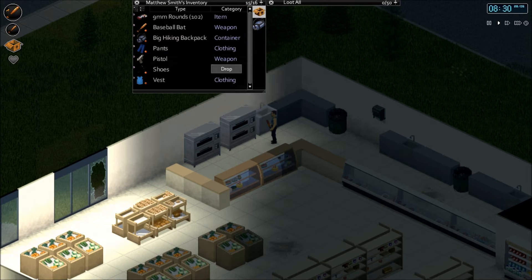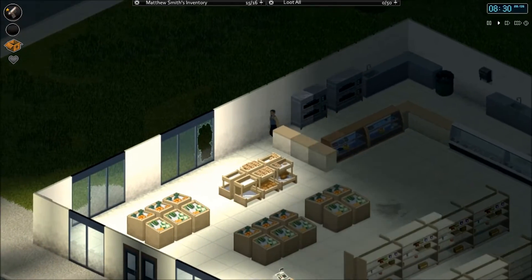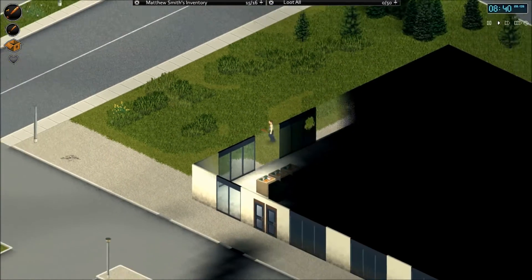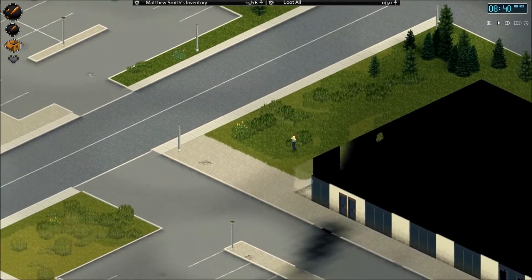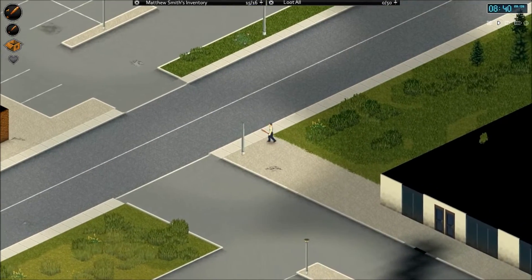We still have a good amount of rounds. If we need it, we can swap to our gun pretty easily. Thankfully, hotkey 2 if it's in your main inventory, and hotkey 1 will swap you back to your melee. I don't know if it's the first one in your list or if it's the last one active — I should probably look into that sometime. It'd be good to know, just in case. You never know when you might need it.